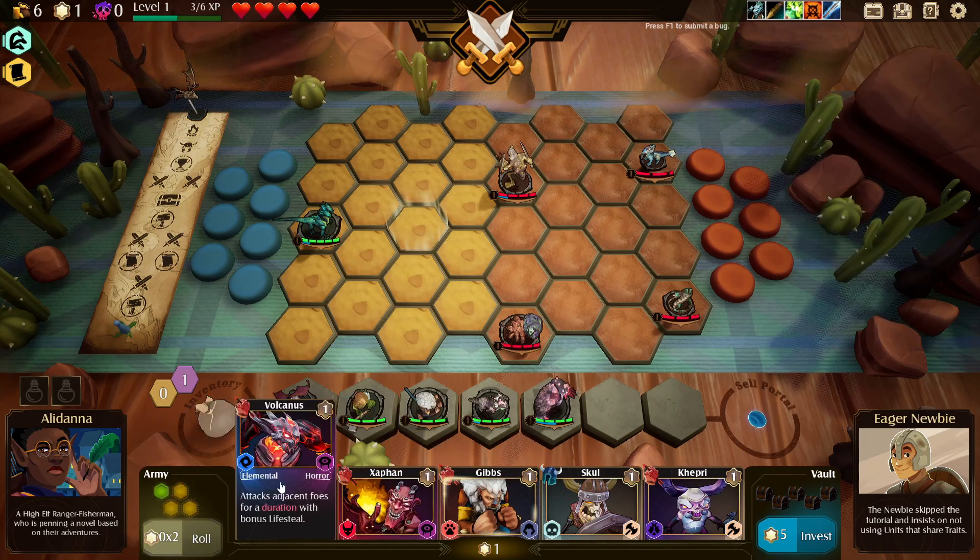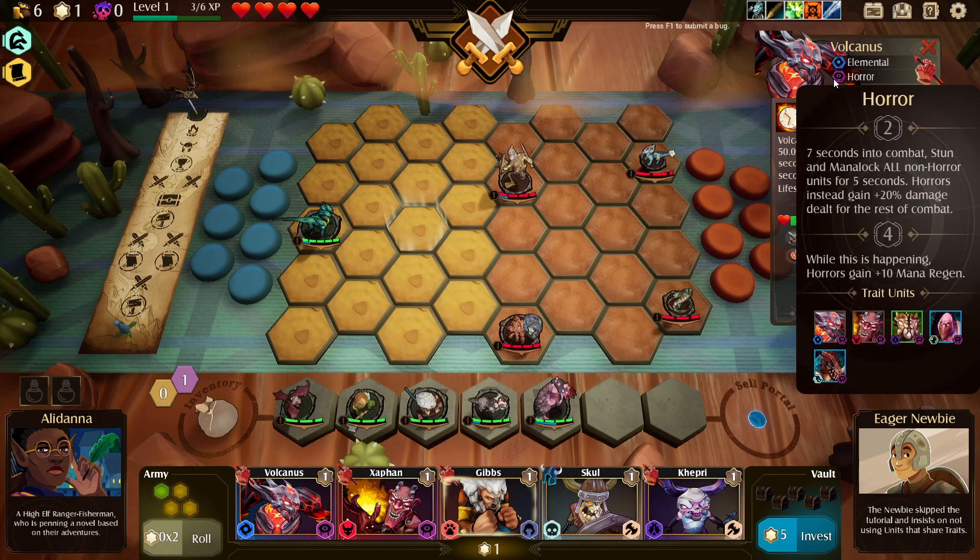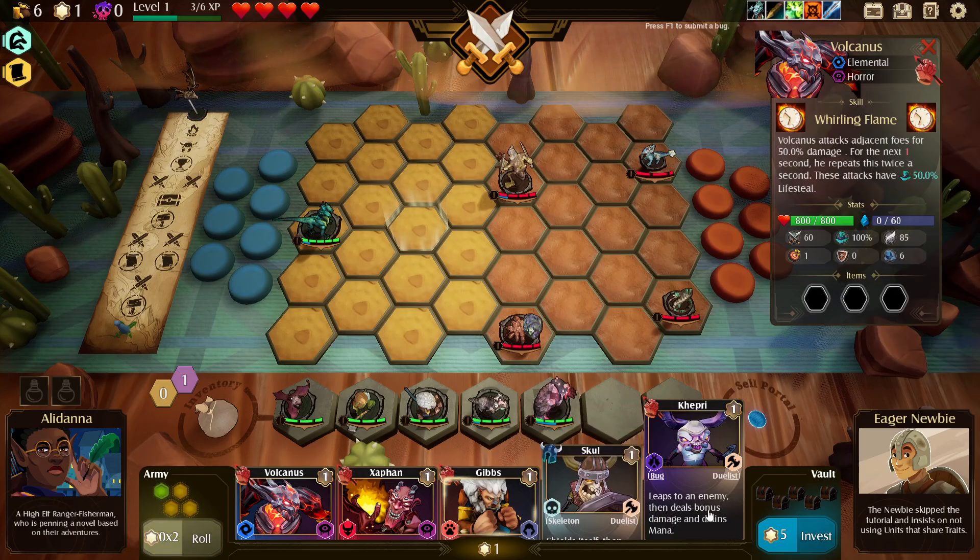What does Horror do? Because we got two Horrors here. Seven seconds into combat, stun and mana lock all non-Horror units for five seconds. Horrors instead gain 20% damage for the rest of combat, and while this is happening Horrors gain 10 mana regen. Doesn't seem that good.